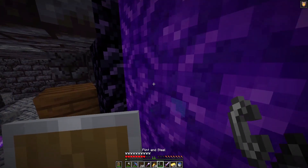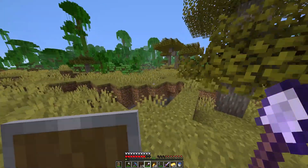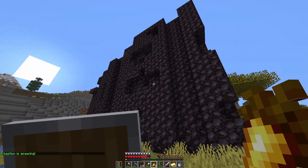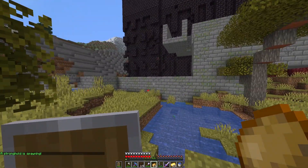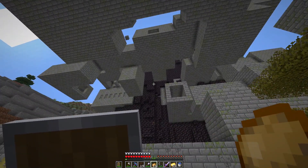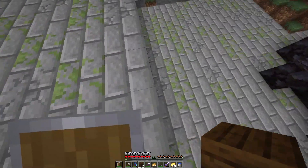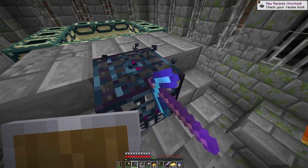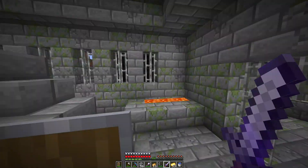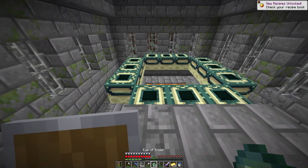Now we skedaddle back to the overworld. Back out, we eat and see what spawns — another bastion, are you kidding me? Then a stronghold literally just spawned here. Is that the portal room? Please tell me the portal is in there. It has it! This means we don't even need to travel to the stronghold. Let's break this and boom — this literally saves us so much time. Thank goodness the end portal didn't get broken up by the bastion.